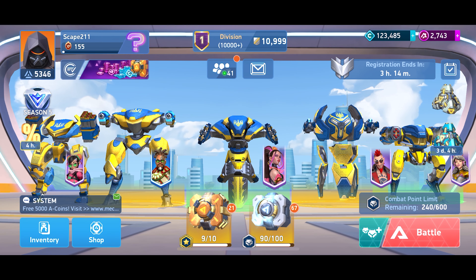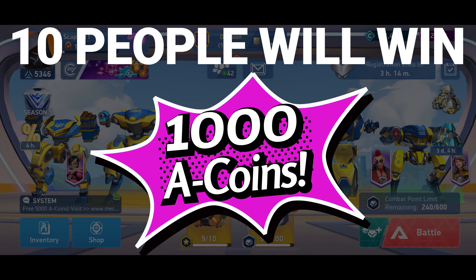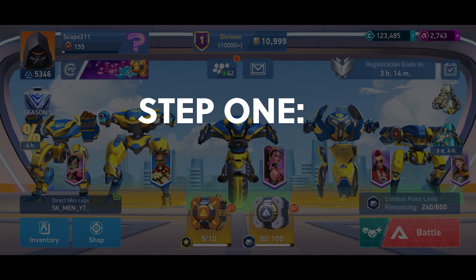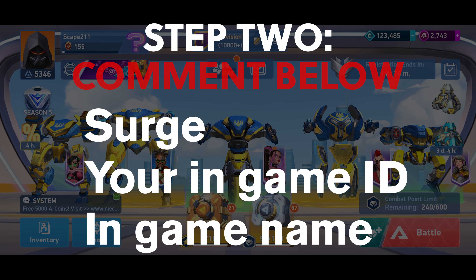What is up everybody, Escape to 11 here and it is time for our April giveaway. We are only doing one for this month, going to do it a little different — we're going to have 10 people that will win a thousand A-coins each. We're going to combine the two and just do one. Here are the rules as usual: step one is to subscribe to the channel if you are not already, and step two is to comment below on this video with the keyword 'surge', then your in-game ID and your in-game name.